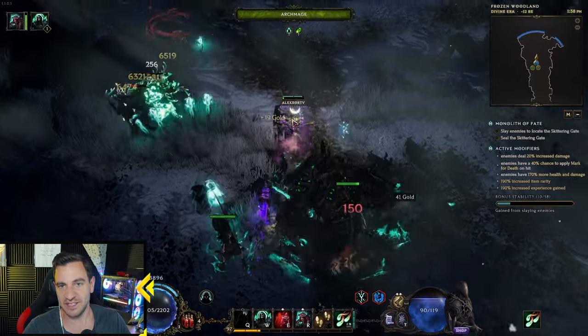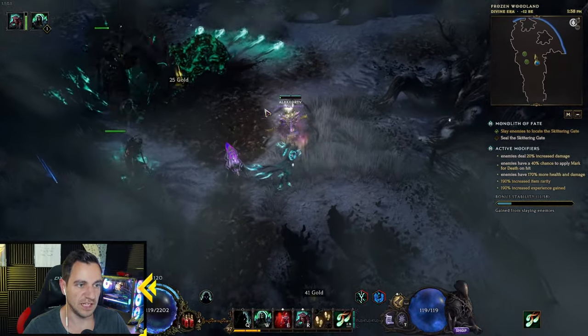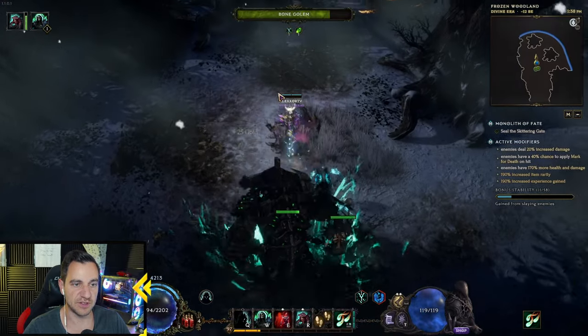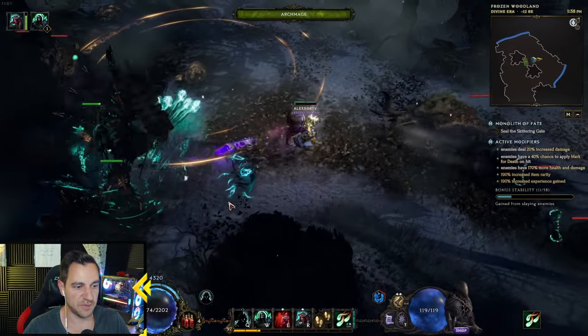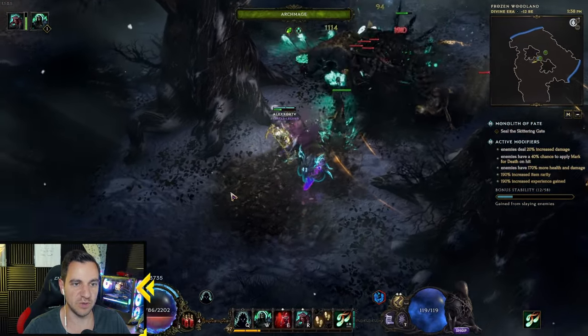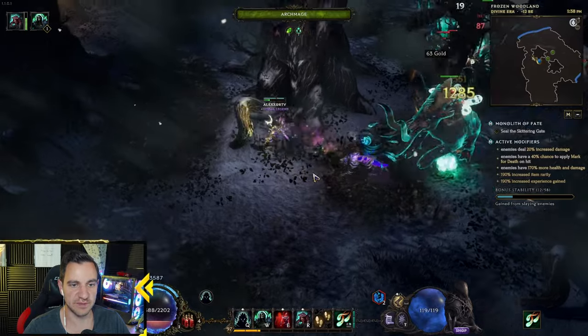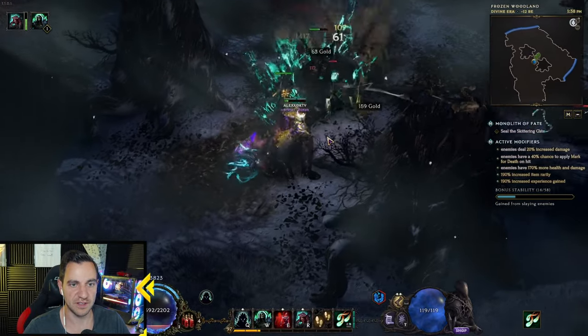This is the Bart and Bob Necromancer. And even with all the nerfs that happened to Wad and all that, it's still a lowlife build — still seems to be the best for the Necromancer. And it needs only one new item, which is actually very easy to get. I'll show you in a second.